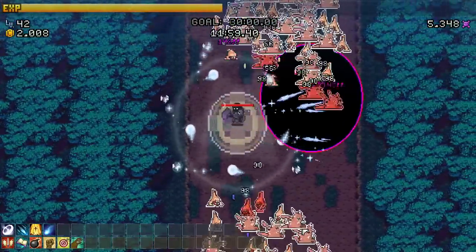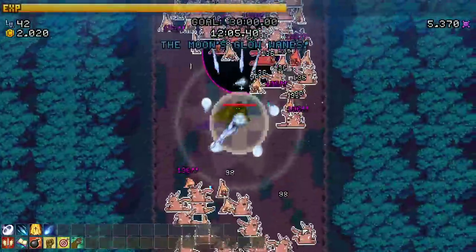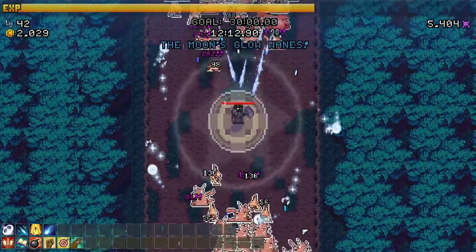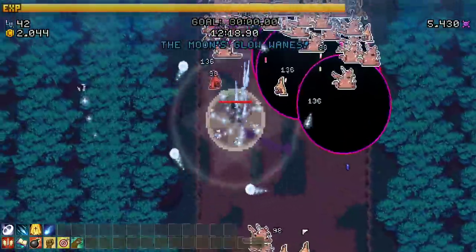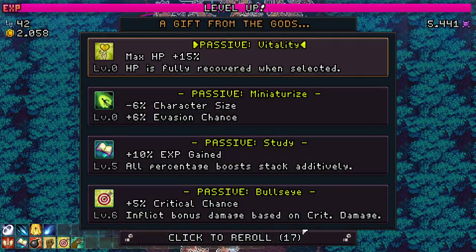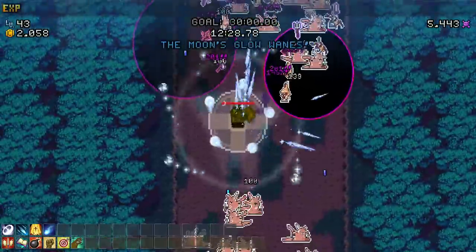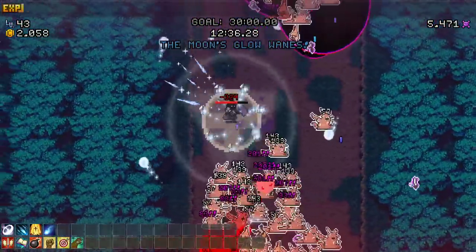They're getting tough - the moon's glow wanes. I'm guessing that means less hit points now - maybe the moonlight was making them stronger? I feel a little squishier. Still can't get to my XP orbs - they're in my way! More speed - no. More crit - yes! Crits are a pretty big damage booster.